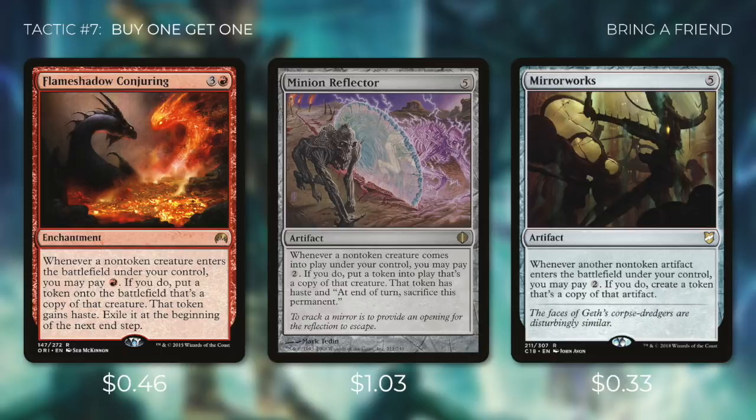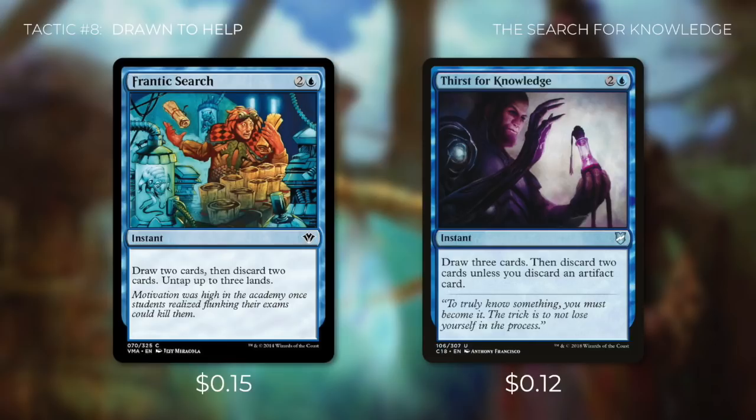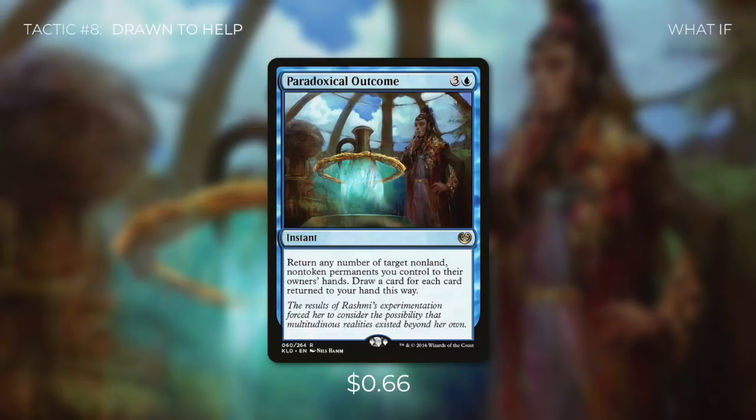Tactic number eight: Drawn to Help. Frantic Search draws two cards, then discards two, and untaps up to three lands — essentially free. Thirst for Knowledge lets us draw three cards and then discard two unless we discard an artifact, and since we're running plenty of artifacts we can easily do that. Paradoxical Outcome plays many roles: it's an instant that returns any number of target non-land, non-token permanents to your hand and draws a card for each one returned. This can draw us a ton of cards, save permanents from targeted removal or wraths, and get our scarecrows back to hand so we can recast them for their ETB triggers again.